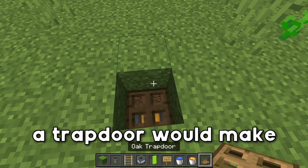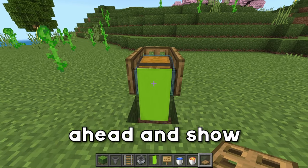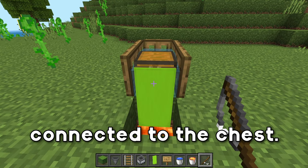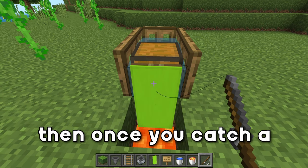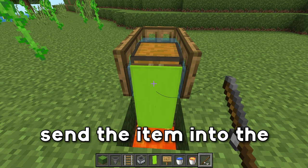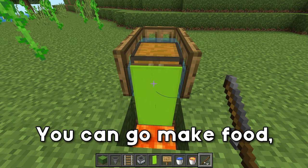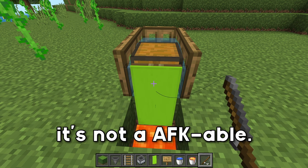Having ladders and maybe a trapdoor would make it more beneficial so you're not going to fall into the chest. Let me show you how to use it. Grab a fishing rod and look anywhere on the lower half of this banner connected to the chest. Go ahead and cast your rod - it's going to bounce up and down on the chest, and once you catch a fish the bobber is going to fall into the lava, which sends the item into the hopper and then into the chest, making this automatic. This is a super easy design, but it's not AFK-able, so it's not ideal.